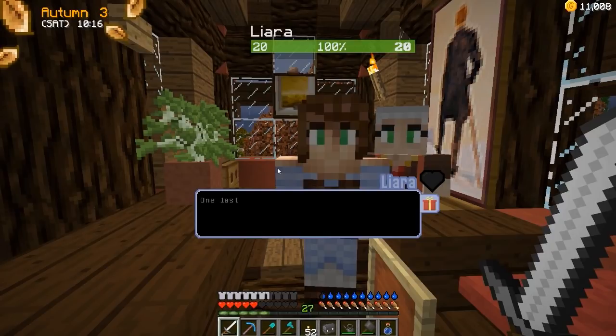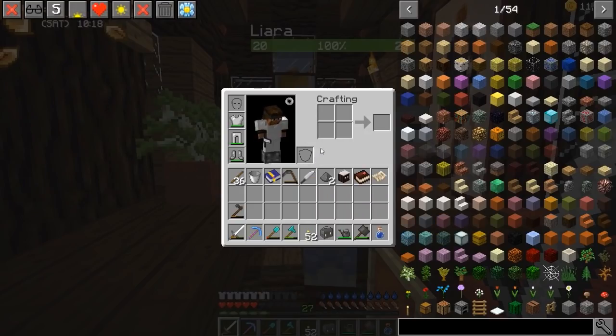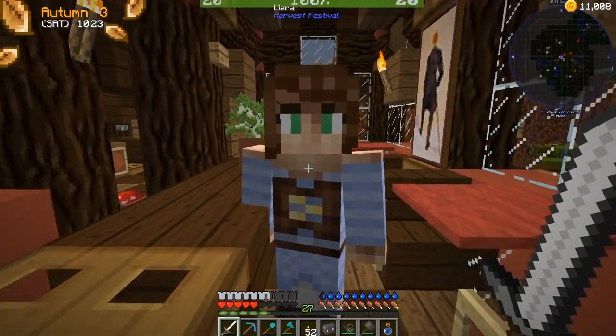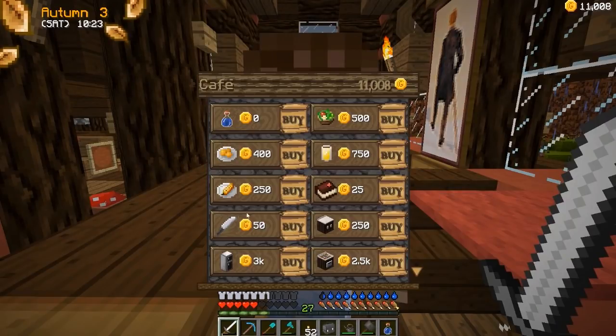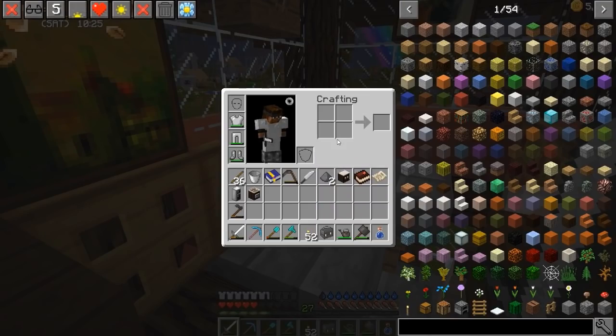Oh, it is Saturday! 'One last thing — the recipes in the book are the very basics. You should try experimenting with adding extra ingredients, and you might be able to make a better version.' What did you give me? Oh, she gave me the counter, the recipe book, and the knife — very nice. Let's go ahead and talk to her one more time and buy the oven and the fridge. There goes our money. We learned how to make pickled turnips.